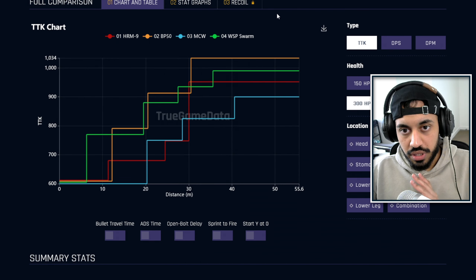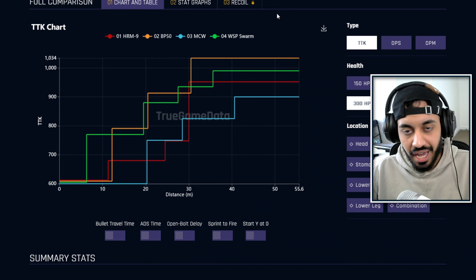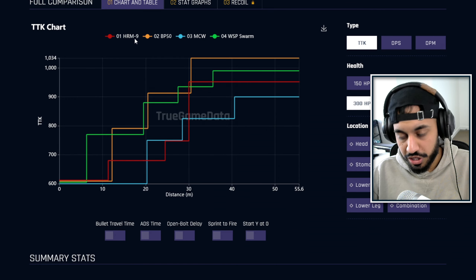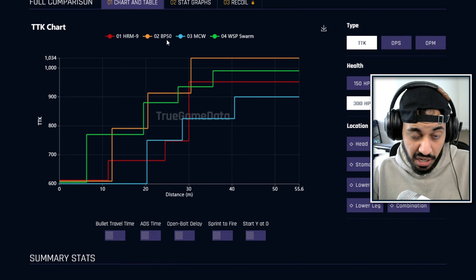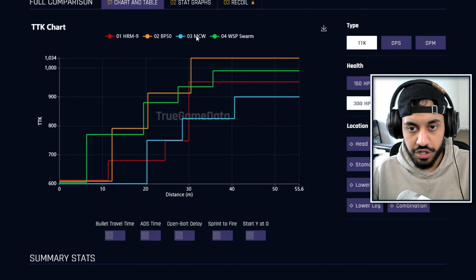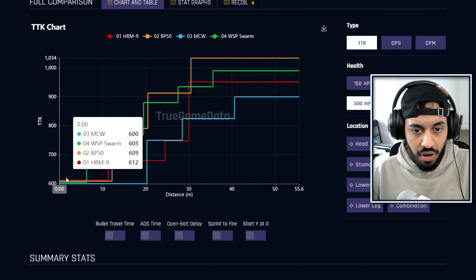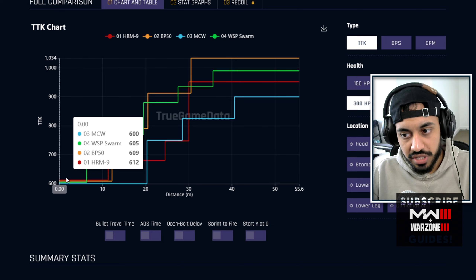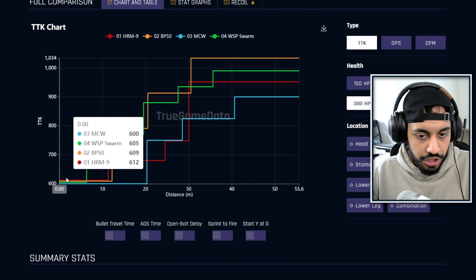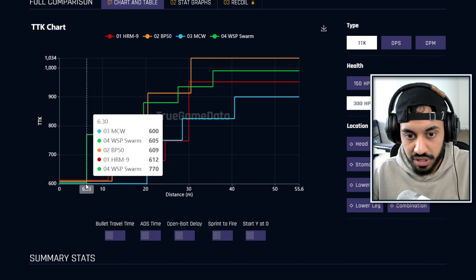Now for sniper support options, essentially all SMGs: we have the HRM9, the BP50 with its new conversion kit, the MCW with its conversion kit, and the WSP Swarm for comparison. The time to kills in the first damage range are all very close — there's not much separating these guns when landing chest or body shots. The main thing to focus on is where damage drops off, which is really important for a sniper support.